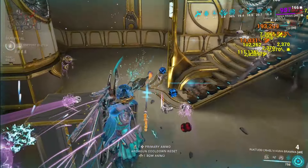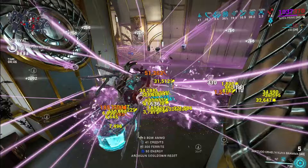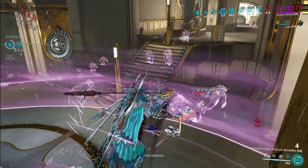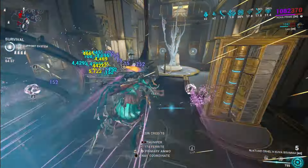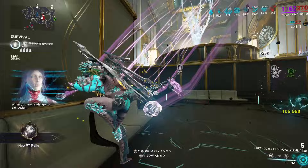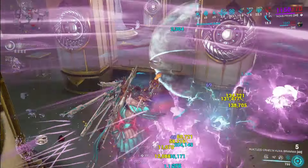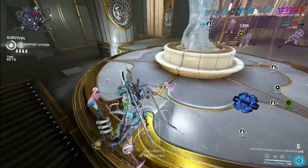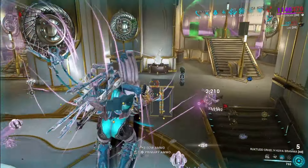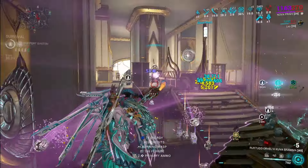Why would you choose speed or slow? Slow really depends on the circumstances and the mission you're doing — Interception is the one that really stands out, as you want to slow enemies for crowd control purposes. Excavation would be another one. But for any mission where KPM matters — especially survival — you definitely want to use speed, because it means enemies go from spawn to you faster, meaning you kill them faster. Speed Nova increases your KPM while slow will lower it.